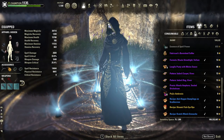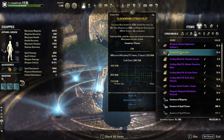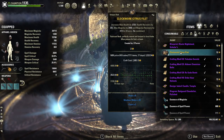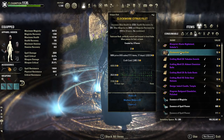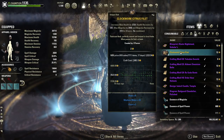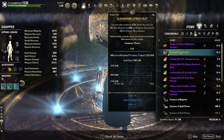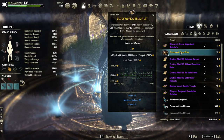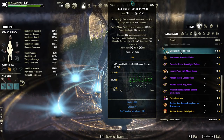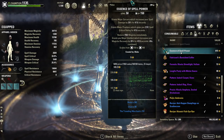Our food is going to be Clockwork Citrus Fillet, giving you health, Magicka, and Magicka recovery — great stats. You could also run blue food for Magicka and health, or tri-food which also gives stamina if you're struggling to sustain one of our stamina-based skills. Our pot is going to be spell power pots, giving us Major Sorcery — that 20% extra damage is huge — plus Magicka and crit.